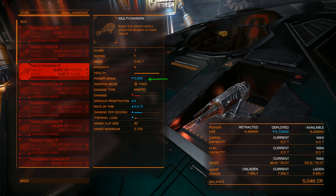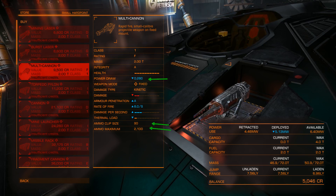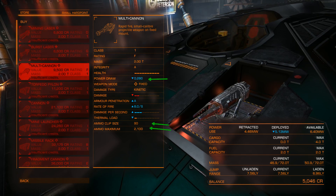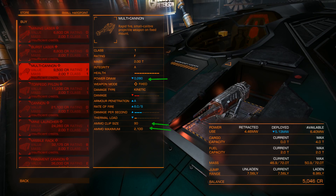Keep in mind these very important stats for projectile weapons: the maximum amount of ammo you can carry in your ship and the clip size. Every multicannon or cannon has a clip size — like an AK-47 magazine, when it's empty you reload. Ammo maximum is how much ammo you carry in total per cannon. Keep in mind that you can run out of ammo with projectile weapons.